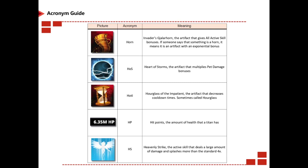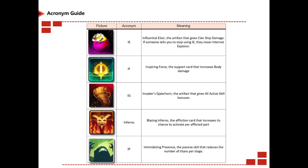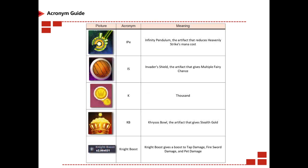HB is Hero's Blade. HM is Heroic Might. HO is Hunter's Ointment. HOH is Helms of Hermes. HOM is Hand of Midas, the active skill that gives gold; also Helmet of Madness, the artifact that gives helmet bonuses. Horn is Gullar Horn. HOS is Heart of Storms. HOTL is Hourglass of Impatience. HP is hit points, the amount of health that a titan has left. HS is Heavenly Strike. HSH is Heroic Strike, the artifact that gives boss gold. HSK is Helm Skull. HSW is Heavenly Sword. HW is Hero Weapons.